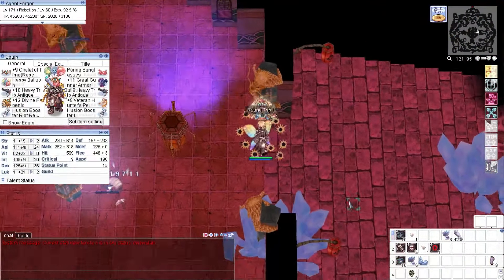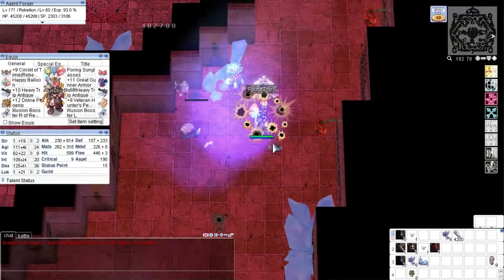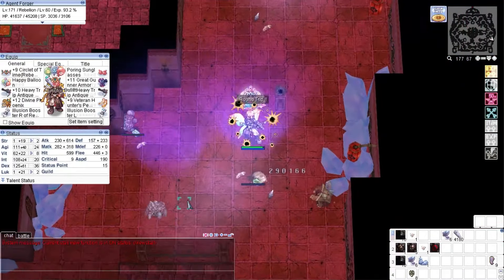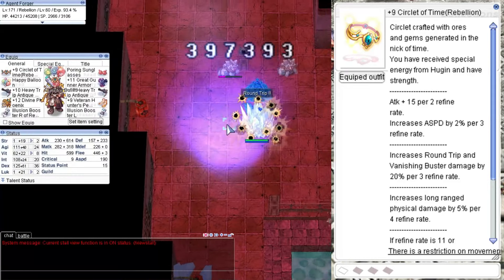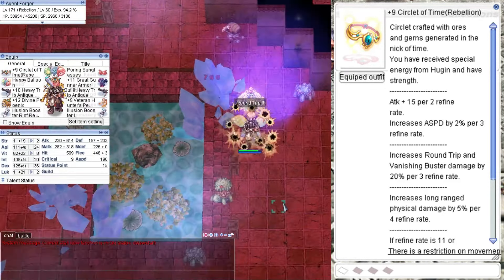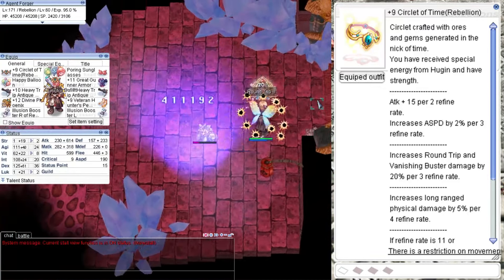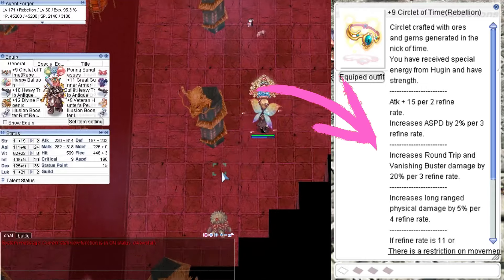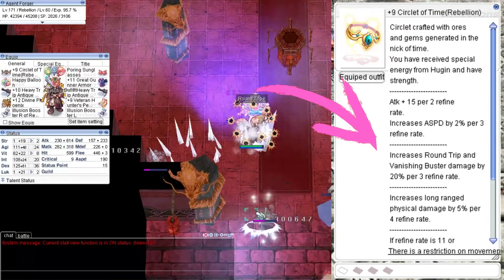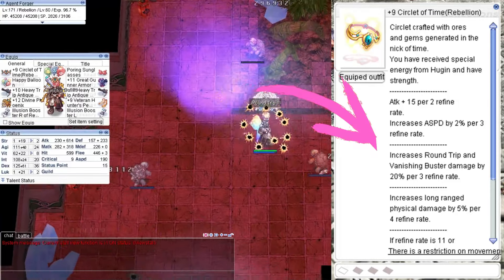Spent about 4 hours doing the same thing over and over again here at the Abyss Turtle Dungeon before I reached level 170. We changed our headgear from Strike Hat to Temporal Circlet — a new character-bound headgear with almost the same effect as the Nightmare Biolab headgears. This particular headgear boosts the damage of Round Trip and Vanishing Buster every 3 refinements, which are the two main skills of this Rebel, so I decided to craft one.